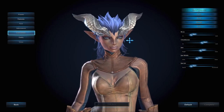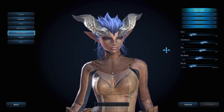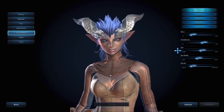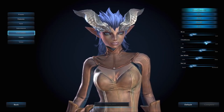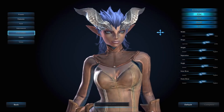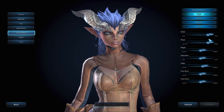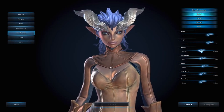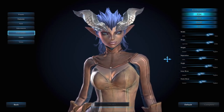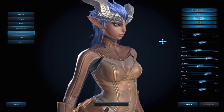Here we have adornments — this is your makeup section. I don't see any tattoos, just makeup options. We can also manipulate fine details using sliders for most of the face. I'm not going to work on the brows since they're hidden under the horns, but let's give her a little cheekbone lift and work on her eyes.